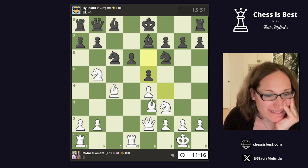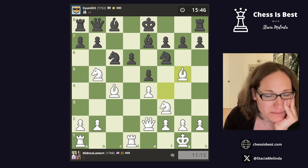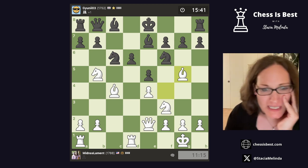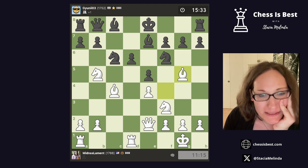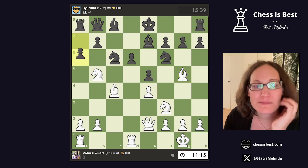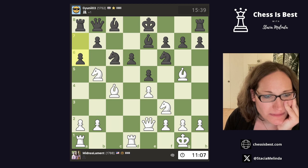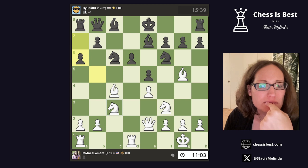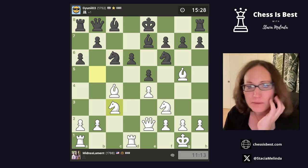I'm looking at some stuff. I don't think it matters — I keep looking, just checking I'm not blundering anything. That's part of my problem: I need to follow my intuition more. I was about to play a move and then stopped to double-check. I think just knight c3 here — why not? The idea is to take and sink the knight in.